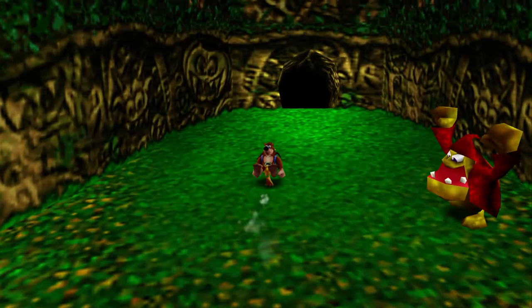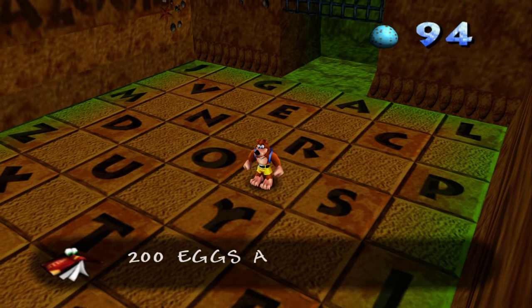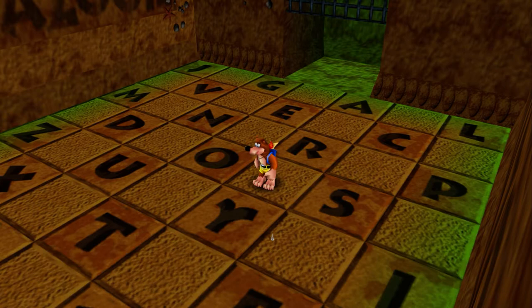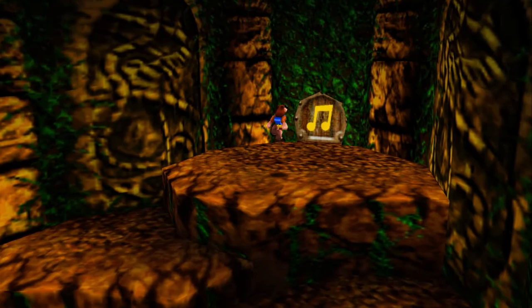Now we're back in Treasure Trove Cove to enter that cheat code — you'll be back here a lot in Banjo-Kazooie for cheat codes. That's Blue Eggs, which doubles your egg count to 200. Grunty says 'that lousy Cheato's X-rays won't help bear and bird, chicken legs' — at least she rhymed. Well she stopped rhyming in Tooie because her sisters told her to stop, but then her sisters also rhyme at times, so they're hypocrites.